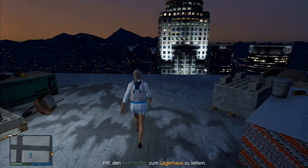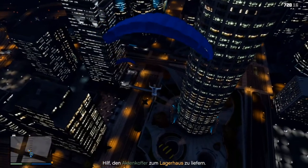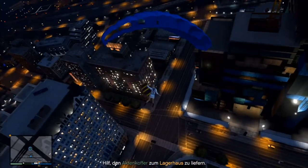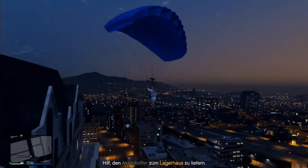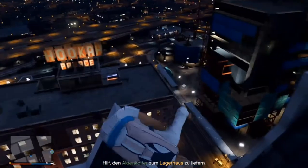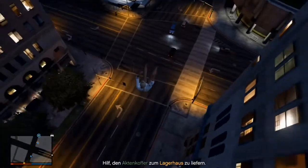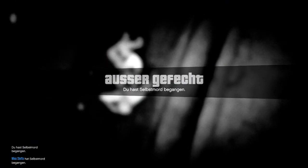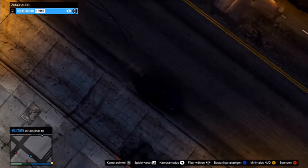My teammates jumped and then I jumped, but in the city I'm not so good at flying the parachute. Some skyscrapers got in the way, so I killed myself — bam, on the roof, and then I jumped off the edge and landed hard. Miss Stella is also down, so Rockstar Van is the last teammate alive. But you only need one teammate to deliver the files to Lester, so all is fine.